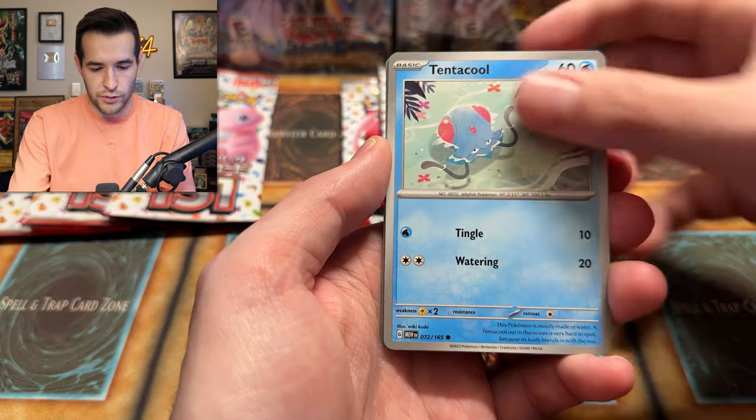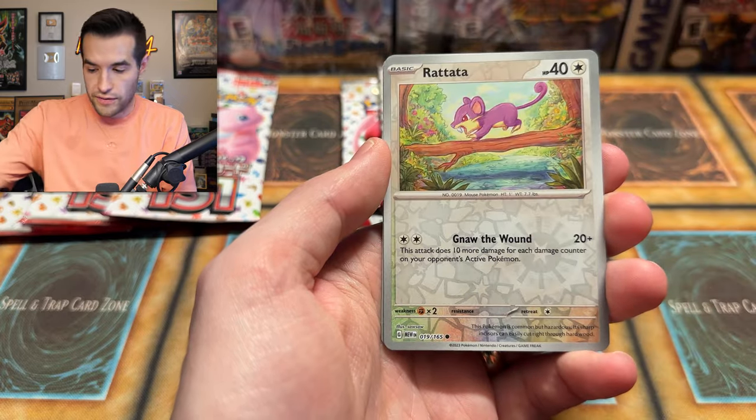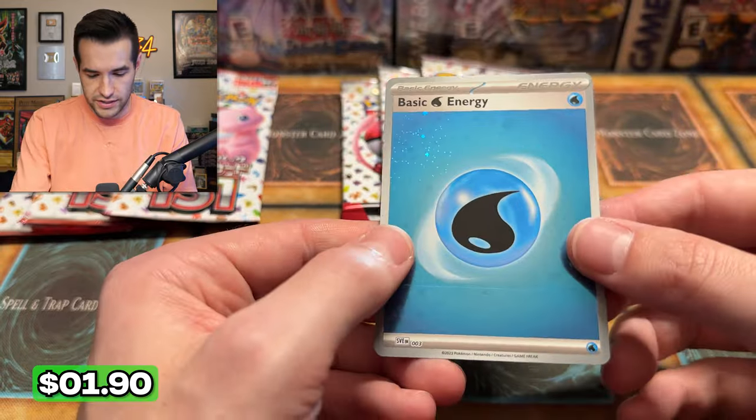Doduo, Tentacool, Primeape, Fearow, Onyx, Venomoth — we have Ratata and a Raichu. I feel like I've pulled that Raichu a lot of times. Basic Energy — that's beautiful.